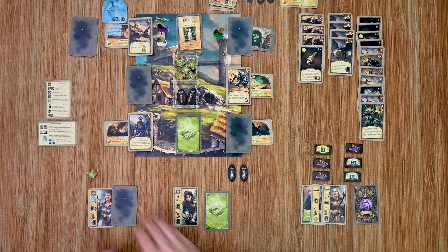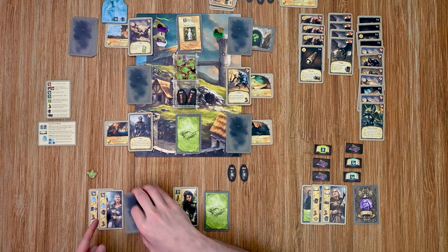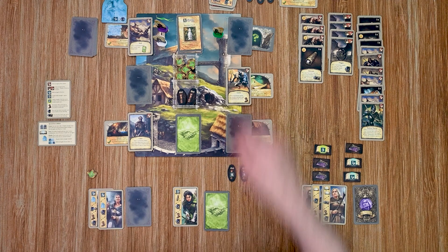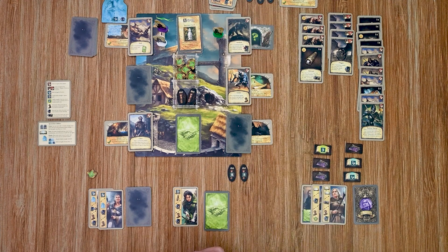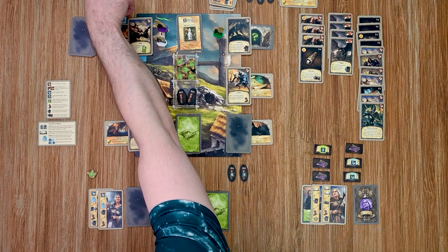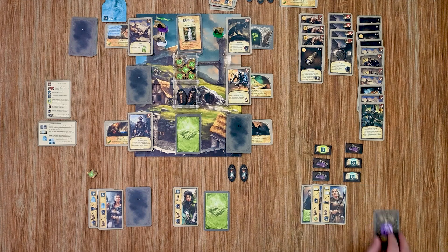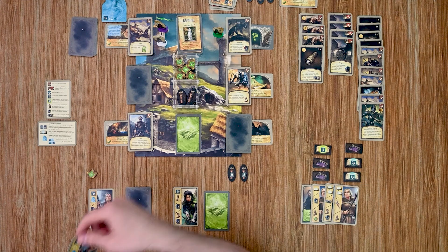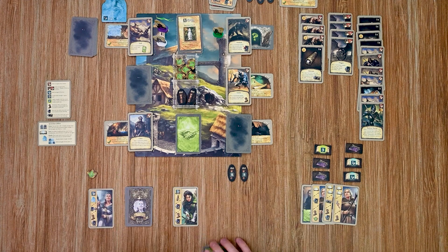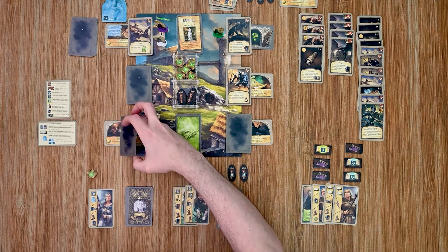Over to my guardian — she plays a card to flip an encounter card over, then also flips my water guardian to her times-two side. Over to my sorceress: she plays a card for the middle action to regain one of her cards. Over to my archer: she plays a card using her middle ability to turn a card face-down.